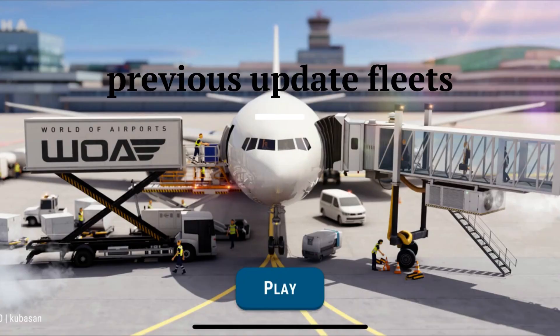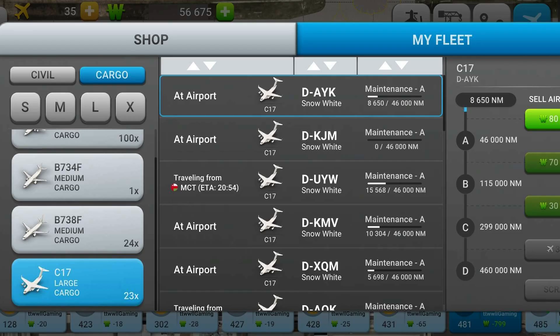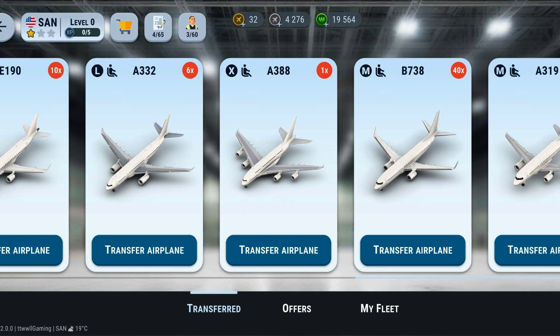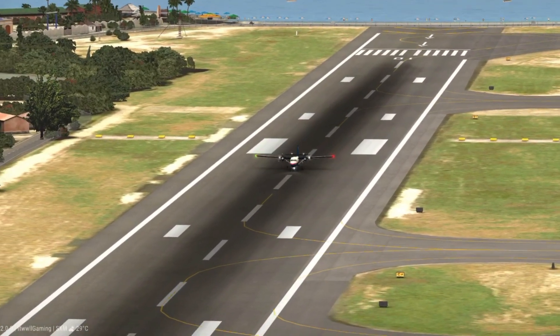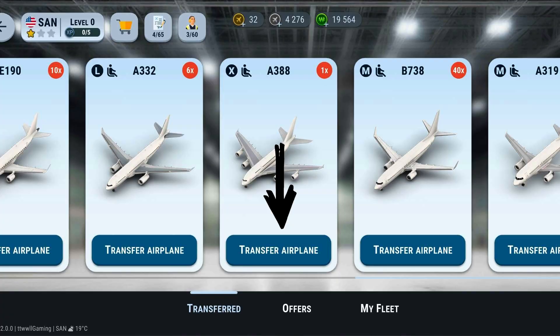Previous Update Fleets: The fleet that was previously owned before the update has been stored in a list called Transferred. To activate your fleet to be in service again, all you need is to tap the Transfer Airplane button and tap Claim.